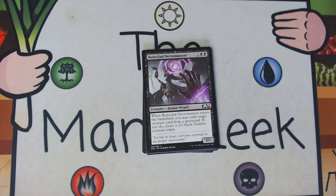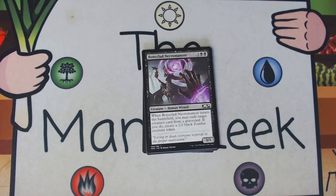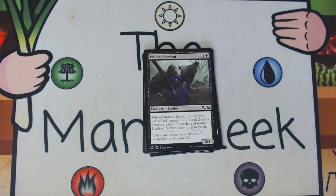Boneclad Necromancer is three black black for a creature — human wizard, a 3/3. When it ETBs you can exile a creature from any graveyard; if you do, you make a 2/2 black zombie creature token. This card is okay, but unfortunately the floor is unplayable — if you play this as a five-mana 3/3 it's awful. Luckily, when you're playing a five-drop you're generally going to have a creature to choose from, yours or your opponent's. So if it's a 3/3 plus a 2/2 it's okay, but not better than okay — not a first pick, but it will typically make your deck unless your deck is actually super good.